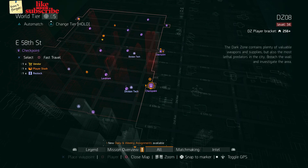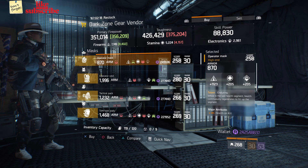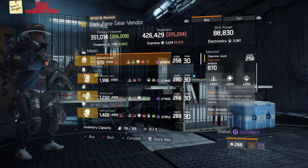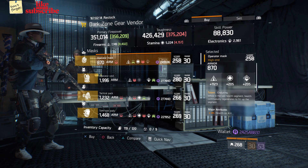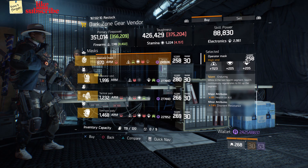For our next gear items, head over to the East 58th Street checkpoint. The dark zone gear vendor has an Operator Mask with the talent Enduring on there. It has a gear score of 258, the armor is 870, its roll for firearms is 1,123, and the attributes are health on kill and disorienting resistance.